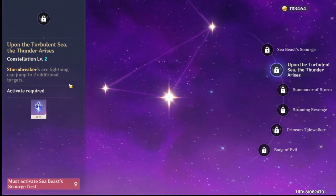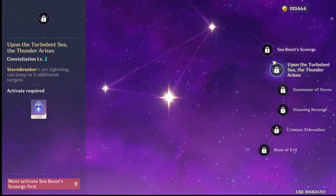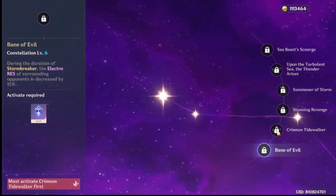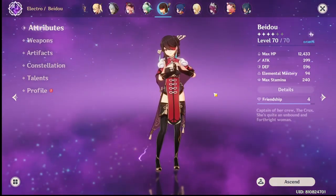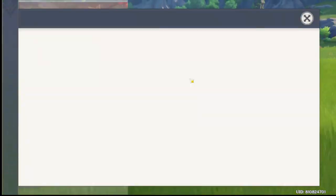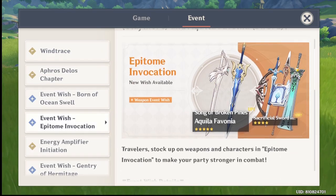If you already have Beidou and are building her, her Constellation 1 provides a shield and at Constellation 2 her lightning attacks jump to two additional targets — so you really only need C2. Another reason Beidou is good in this banner is that the Rainslasher in the weapon banner leans into her favor, since it does more damage to any units affected by electro or hydro.